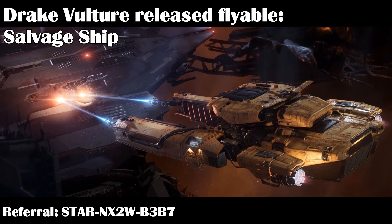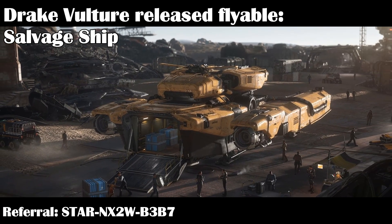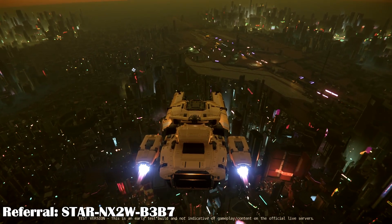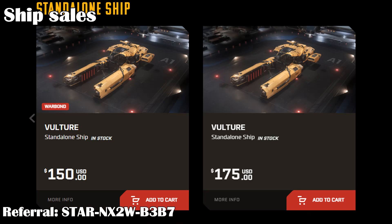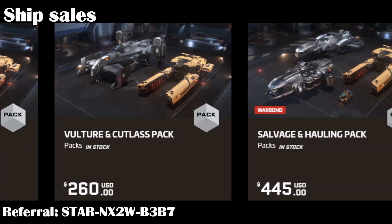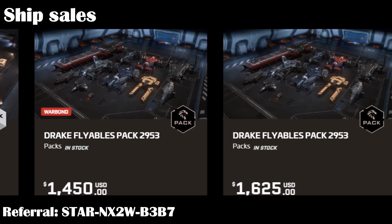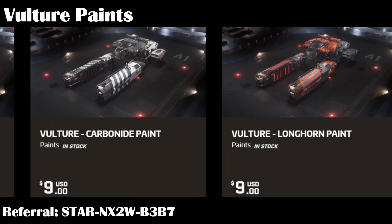Next we have the Drake Vulture. The Vulture is finally on sale again and won't be limited anymore. It's fully flyable in 3.18 and is great for getting into salvage. Once we get tractor beams and cutting devices in the future, the ship will be even more useful. I made a video on the Vulture you can check out. Vultures are great for salvaging ships and in the future will be great for removing space debris. The Vulture has gone up in price, with a special war bond of $150 with LTI or $175 with store credit and 6 months insurance. There are also ship sale packs with the Vulture — one with a Cutlass Black, one with a Freelancer, Prospector, Drake Mule, and a giant pack with all flyable Drake ships together, missing only the pirate Caterpillar skin version. The Vulture is also releasing 3 new paints: a grey and red Longhorn paint, the grey and white Carbonite paint, and a red and white Assembly paint.